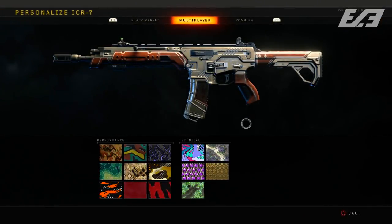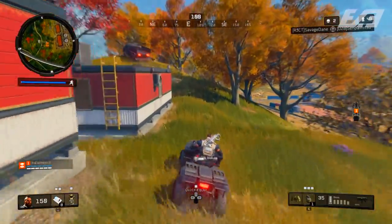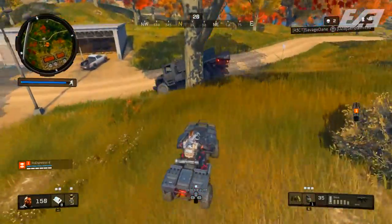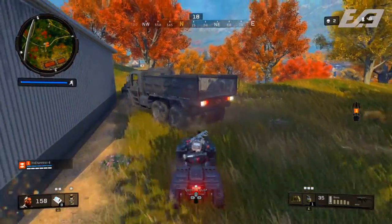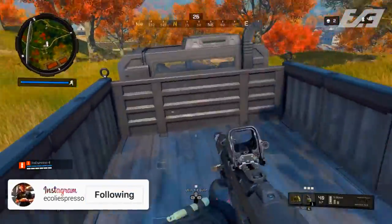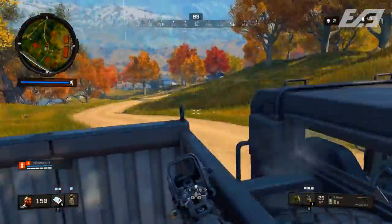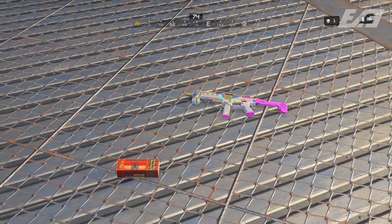The big disappointment is that there are no mastery camos available at the moment — your Gold, Diamond, and even Dark Matter cannot be applied in Blackout. I think we'll see updates continuing throughout to adjust how this armory works, because those are the most sought-after camos in Black Ops 4, and not being able to apply them to weapons in Blackout is something a lot of players are going to be upset about.